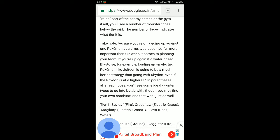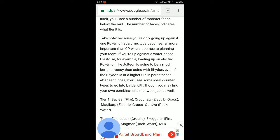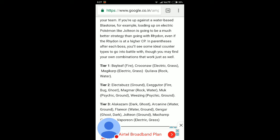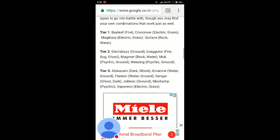After each boss you will see some ideal counter types to go into battle with. Tier one raid bosses and counters: Bayleef — Fire; Magikarp — Electric, Grass; Charmander — Water; Squirtle — Electric, Grass; Growlithe — Rock, Water. Bayleef is a grass type so fire counters it. For water Pokemon, electric and grass are better. For Growlithe, a fire type, rock and water are better.